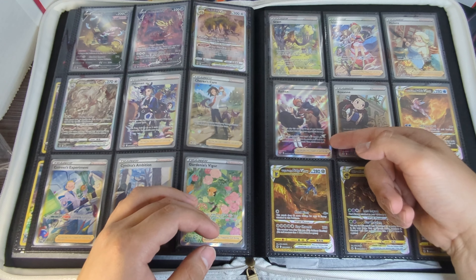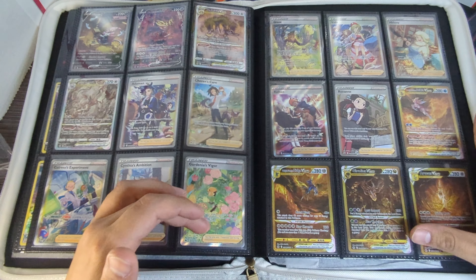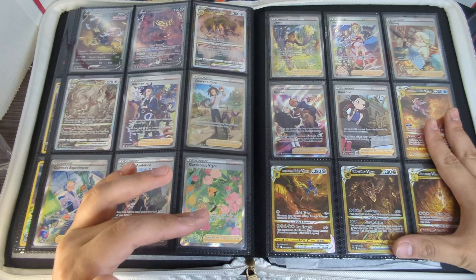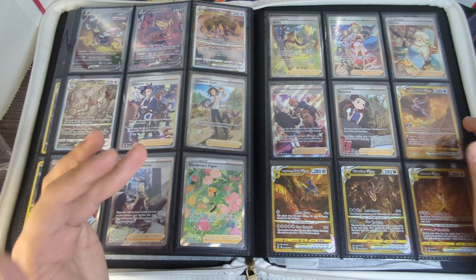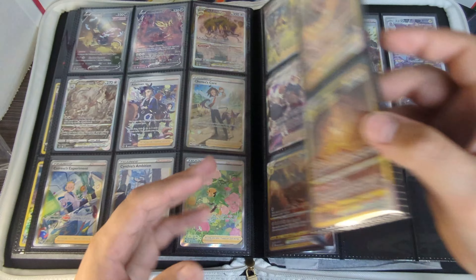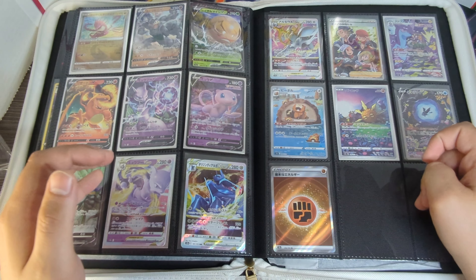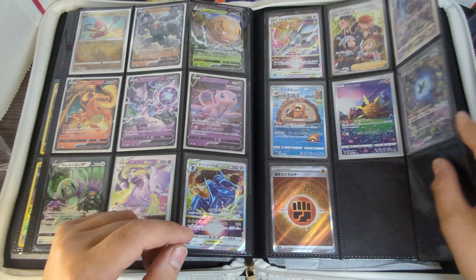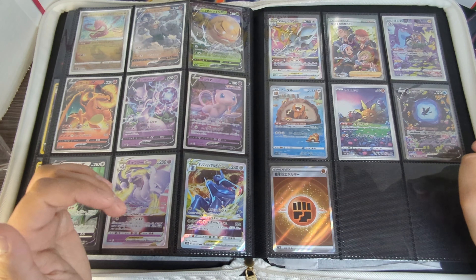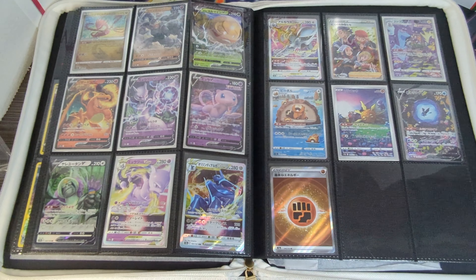There is the last Galarian Gallery card we were missing. Then we have our gold cards pulled across all the videos — I haven't pulled one in a long time but I'm happy to have them. As a bonus I put some cards I pulled from VStar Universe in here — I didn't really want to make a master set for VStar Universe because Crown Zenith was taking up so much of my time.